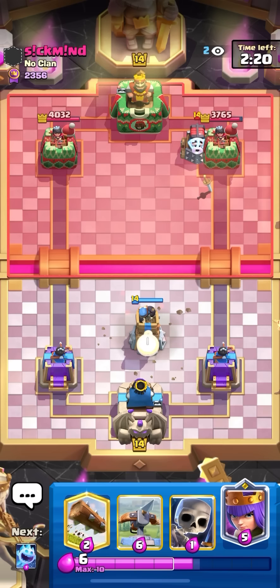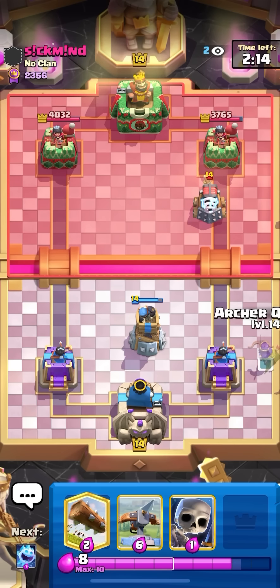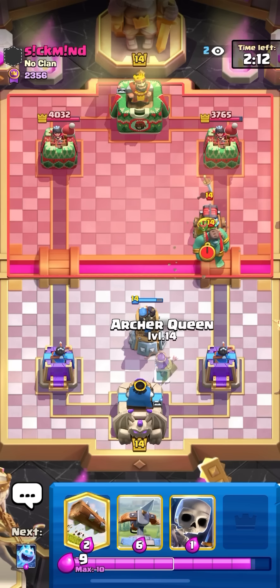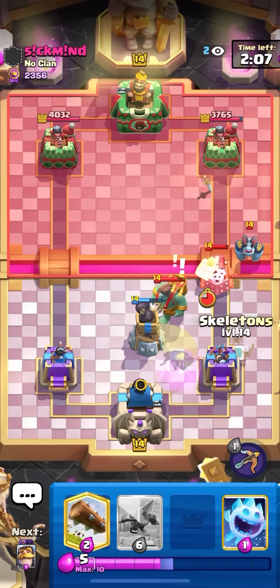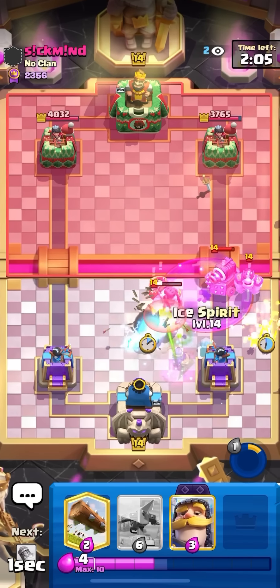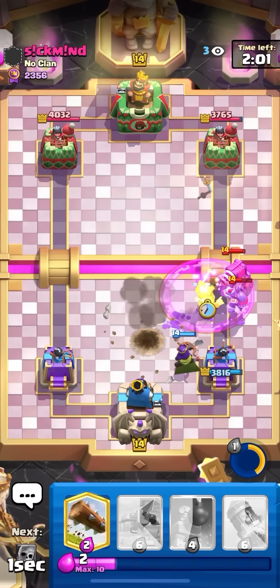I'm going to focus on the gameplay. I'll bomb tower the middle. Speaking of sparky, this guy is going to be playing sparky, but I already rocketed the pump so I'm going to have to defend without a rocket. It's only single elixir so he should not be able to do too much with this push. I'm going to pop my ability here — good rage. I'll scale on the side and then ice spear on the sparky, knight on this too.